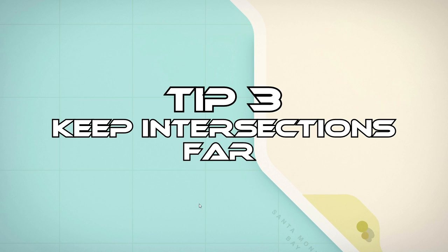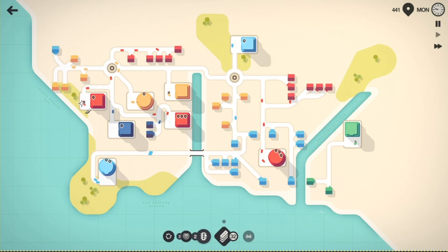Tip number three: make sure you don't have your intersections too close to each other, or roundabouts too close to each other. If there is a line to a roundabout or an intersection — which actually happens pretty often as you move through the game — it will block your second intersection. If your second intersection is important, for example it's not just a single house but an important path that a lot of cars need to go through, they're going to be delayed by this first roundabout or intersection. And that can create a huge problem.